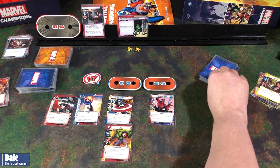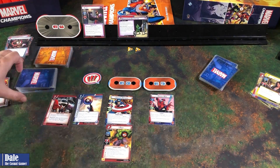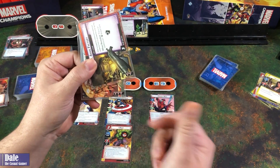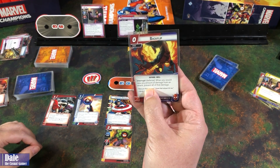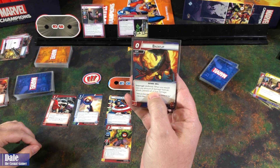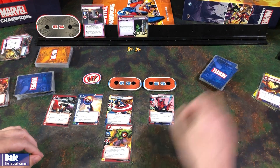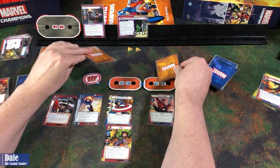Klaw initiates an attack on Spider-Man, so we get to draw a card — into a Web Shooter. Base one, six damage coming our way. It seems like a good idea to do a Backflip: when we would take any amount of damage from an attack, prevent all of that damage.